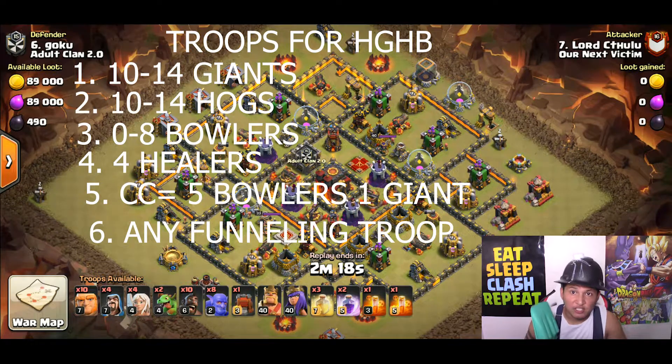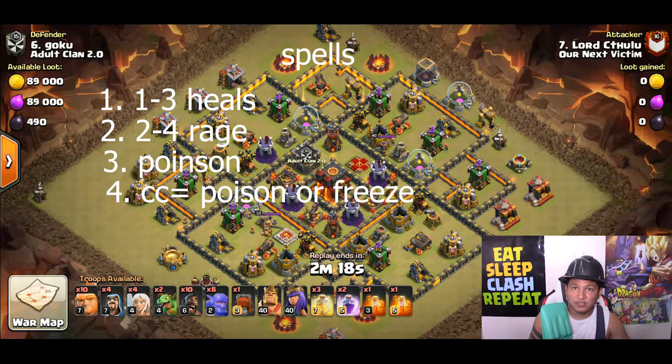Here's the troop list you'll need for HGHB: number one, 10 to 14 Giants; number two, 10 to 14 hogs; number three, 0 to 8 bowlers; number four, 4 healers; number five, clan castle — make sure you carry 5 bowlers and 1 giant for funneling. You may also need baby dragons, wizards, or archers to clear outer trash buildings depending on the base.